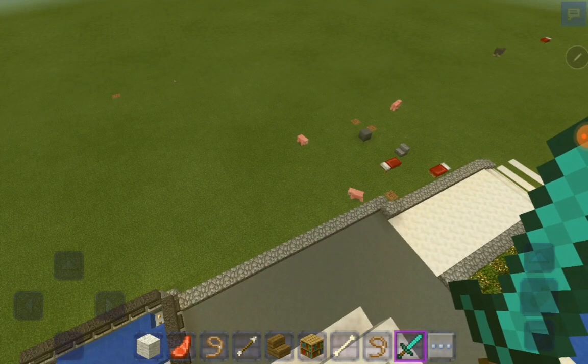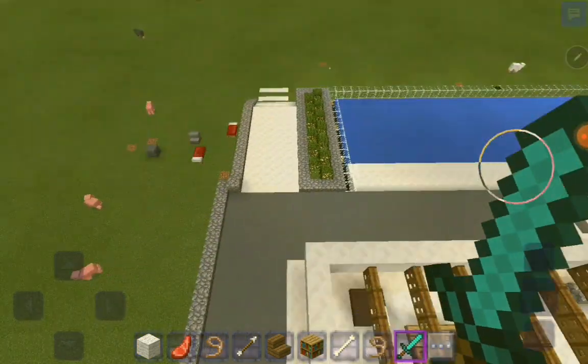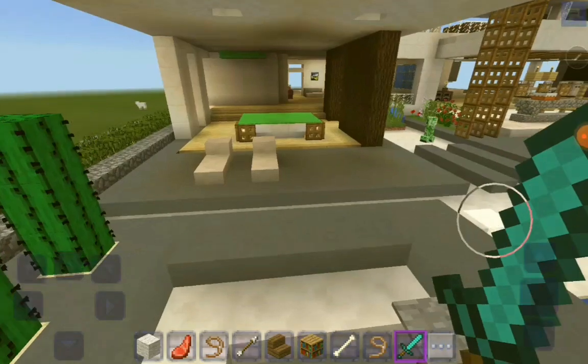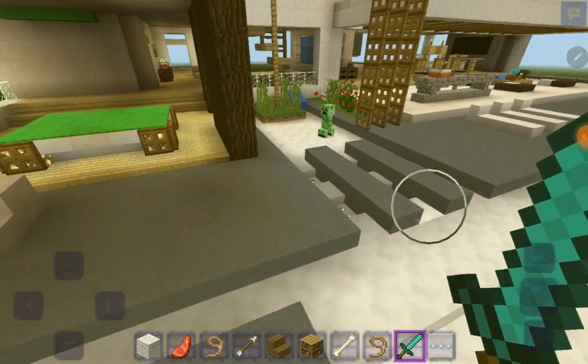This is how you deal with zombies. You first take a diamond sword and kill them. Don't take a wooden sword — that won't take a lot of damage. That's how we deal with zombies. You can take the diamond sword and look for more zombies.